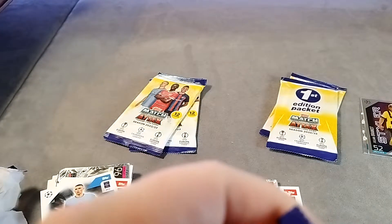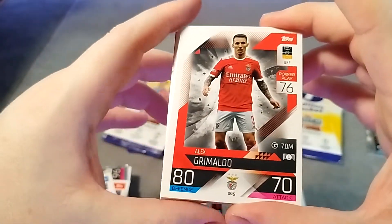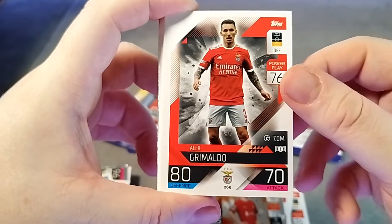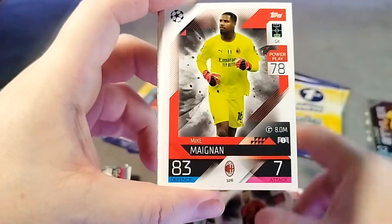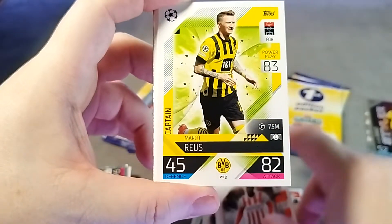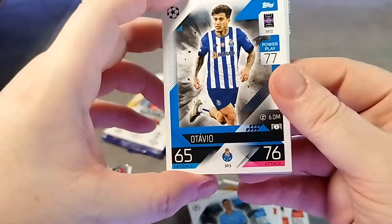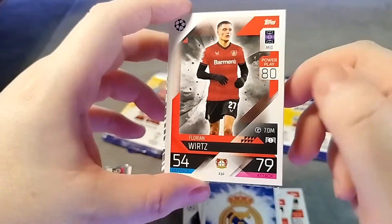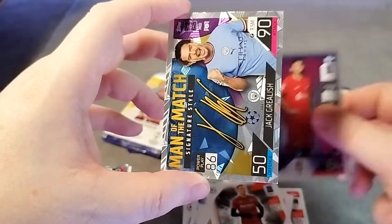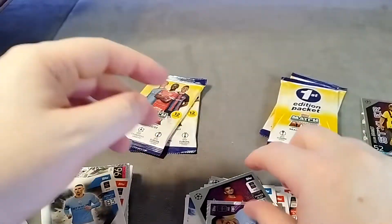One more pack before we get to the next First Edition pack. It'll be interesting to see - we have opened a few before, I think we only did a couple - so it'll be interesting to know how much of the 36 or so cards we have. Grimaldo, Spinizola - guess what, we've seen a lot of these before. What are the chances? Cancelo, we have an Otavio, Gaspar, the Real Madrid badge, Wurtz, then we have Luis Diaz, a Styler, and a Jack Grealish - not a Jack Grealish card.